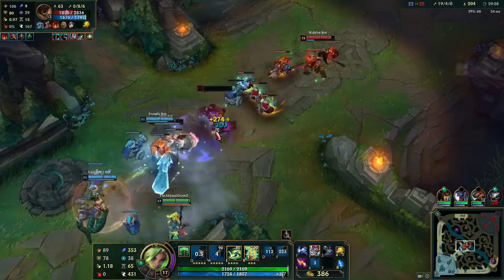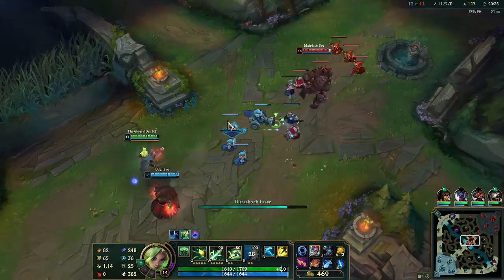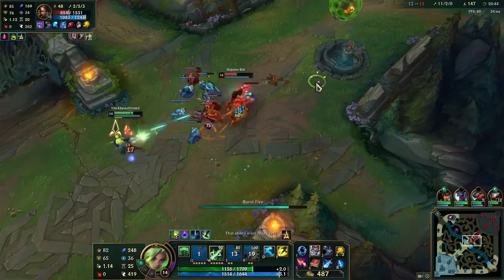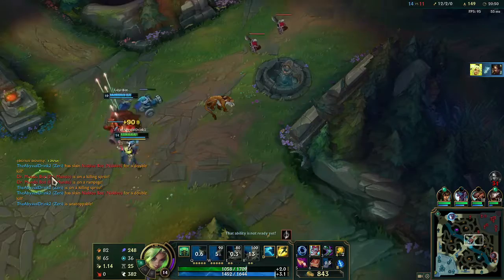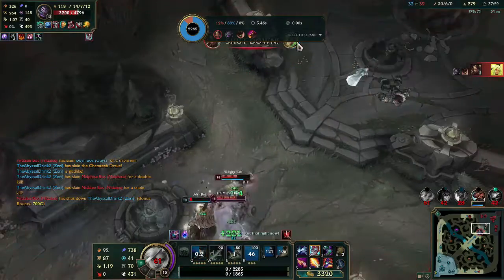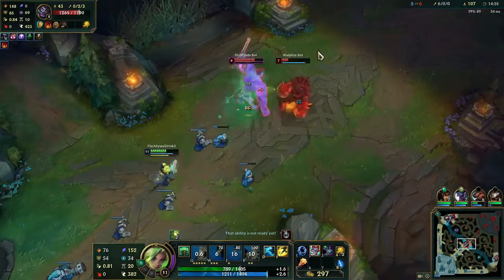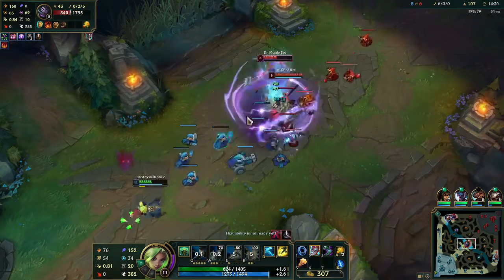Zeri should not be thought of as an AP carry — just a carry who happens to deal some magical damage. While she does have AP scaling, it is mediocre and the only thing it provides is an initial burst combo at the start of a fight. She has zero consistent magical damage from her normal passive auto attacks and single-target W unless you happen to be behind terrain. Really you only ever want to use her fully charged passive auto since it deals the most damage and applies a slow, with the normal auto only being effective for last hitting in early game and for additional damage in small skirmishes.